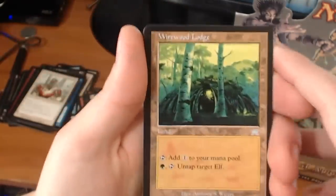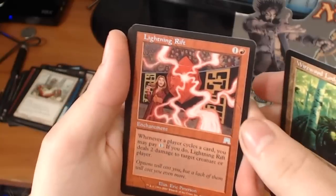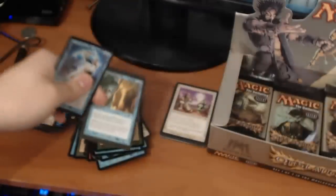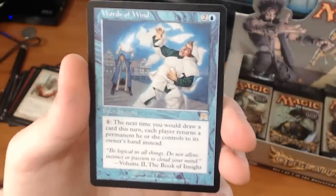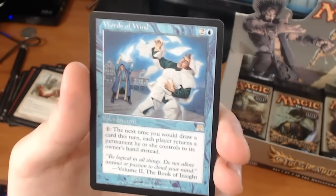Our first uncommon is a Wirewood Lodge, we have a Lightning Rift, and an Alfetto Grifter. And a rare — it's a Words of the Wind. It's a 3-drop enchantment. Pay 1 — the next time you would draw a card this turn, each player returns a permanent he or she controls to its owner's hand instead.